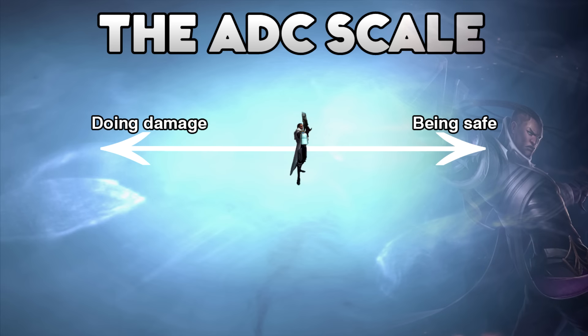So let's be honest, team fighting as an AD carry is not the easiest thing to do. You have to do a lot of damage while staying safe, and it's that balance that will win you games. It's basically like this scale on screen - at one end you're doing damage and at the other you're staying safe, and you need to find that perfect balance.